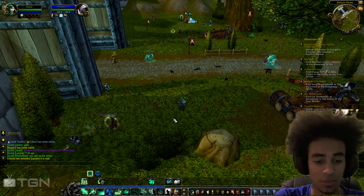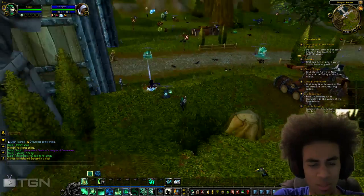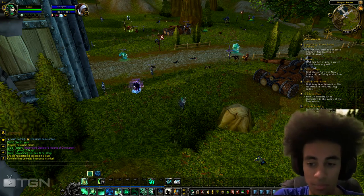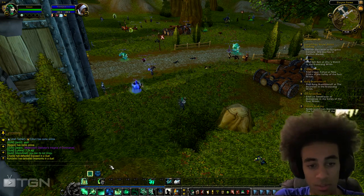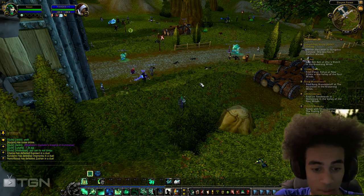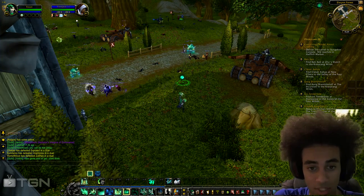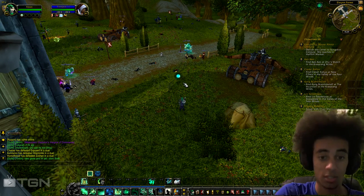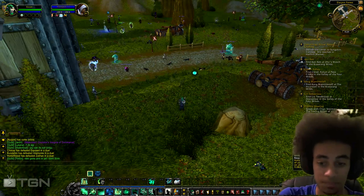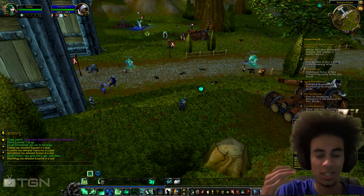I like to pop Healing Spheres right where the tank is standing so they instantly absorb the orbs and get healed. You can also use them in a chain — after you pop Life Cocoon and use Soothing Mist and Surging Mist, just drop a whole bunch of spheres right on the tank's position so he absorbs them all and gets healed. It's awesome.